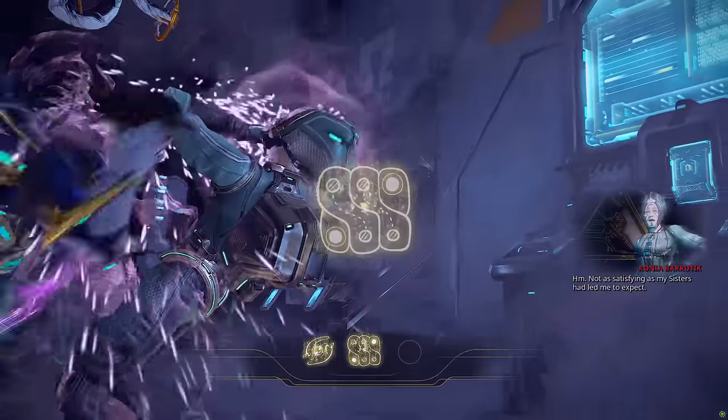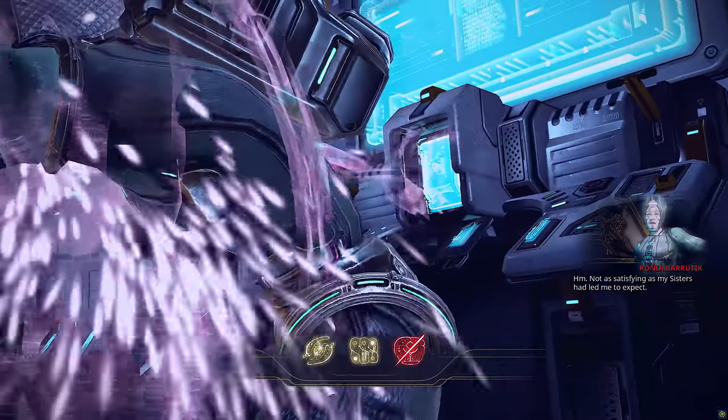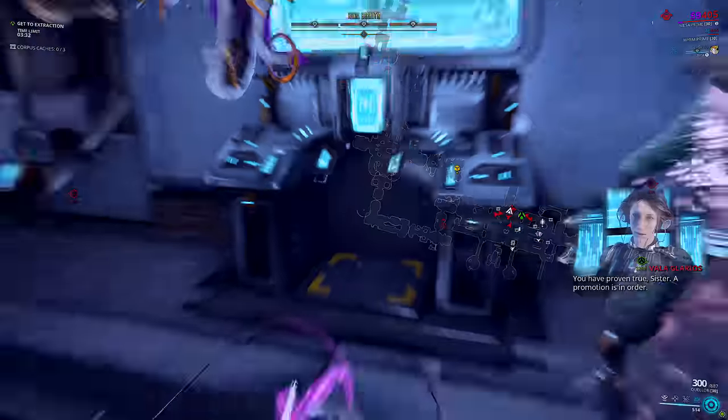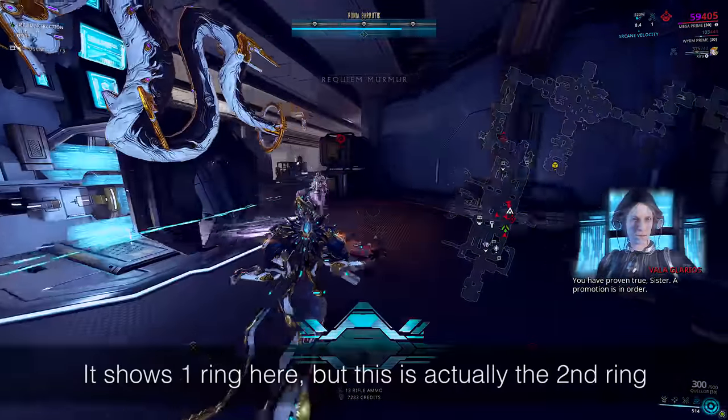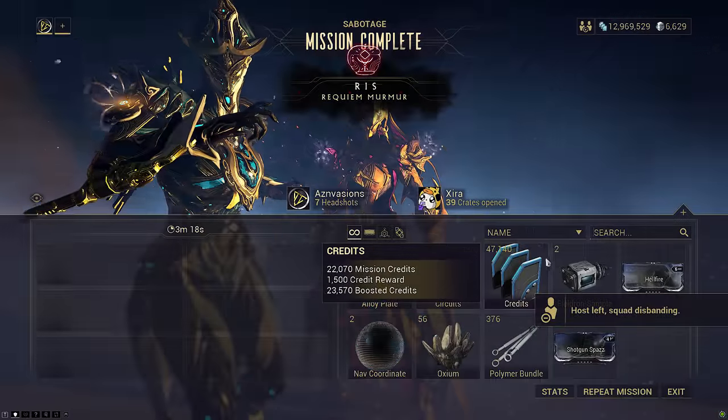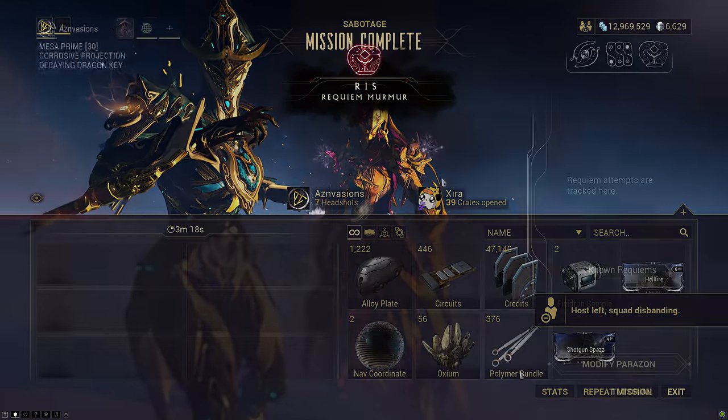After this first stab, I don't want to stab my lich again until I unveil the second requiem mod. This should only take about two more missions in co-op, because two missions means two to three dogs each and your ring should already be two thirds to three quarters full after you've stabbed your lich once. Once you unveil the next requiem mod, your parazon page should look something like what's shown here.